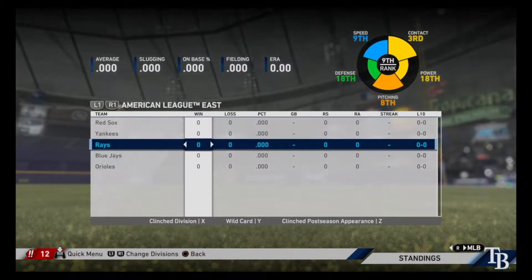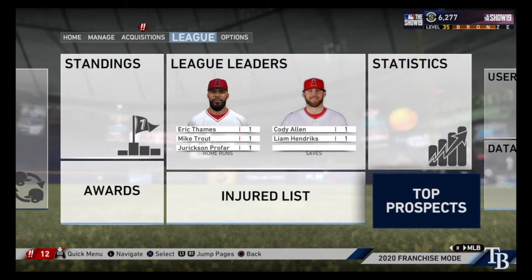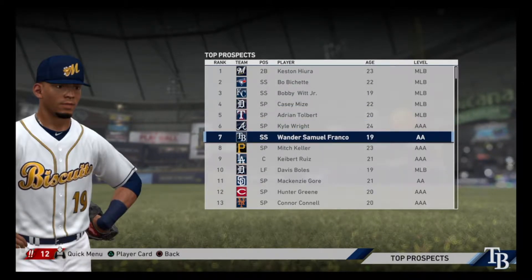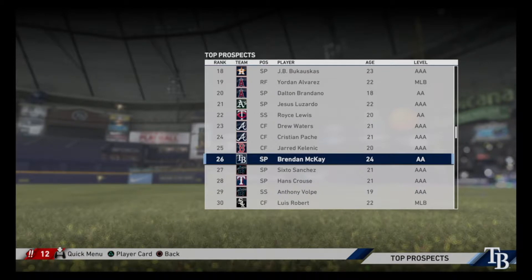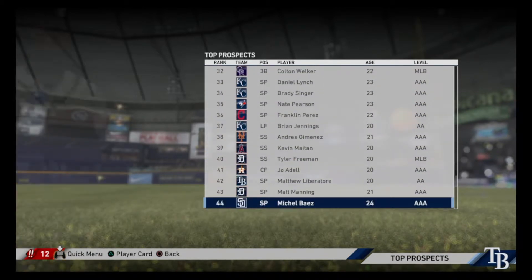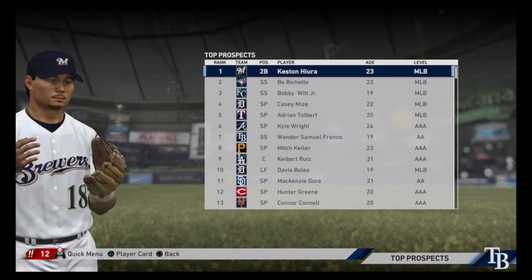We're ranked ninth in the standings so we've dropped a little bit since last year, but we'll have to wait and see how everyone performs. On top prospects: Wander Franco is seventh, Brendan McKay is 26th, and Matthew Liberatore is 42nd. So we've got three top-50 prospects — not too bad.